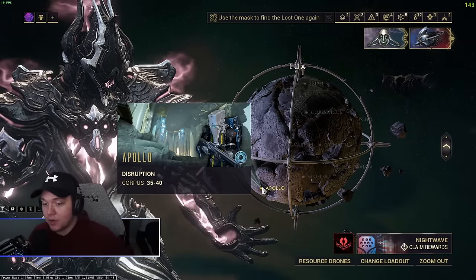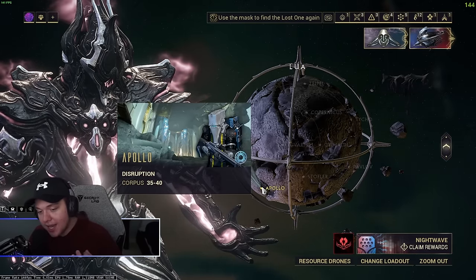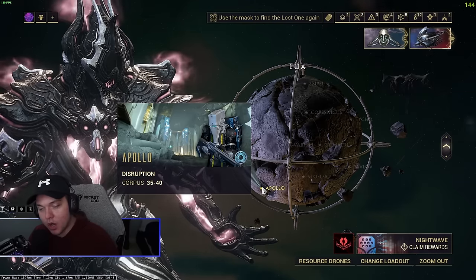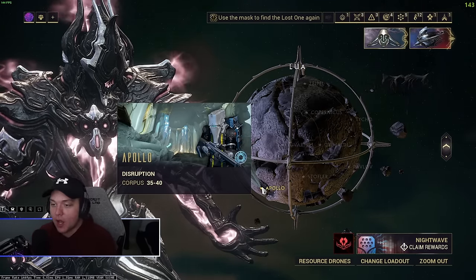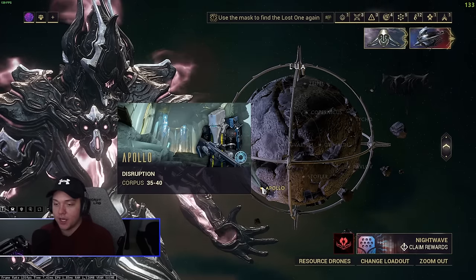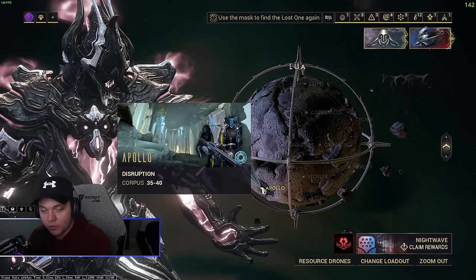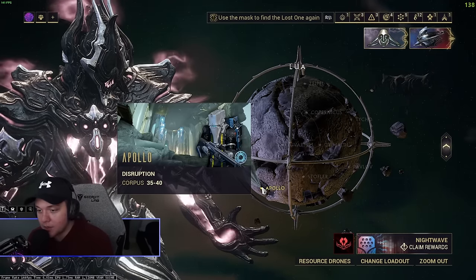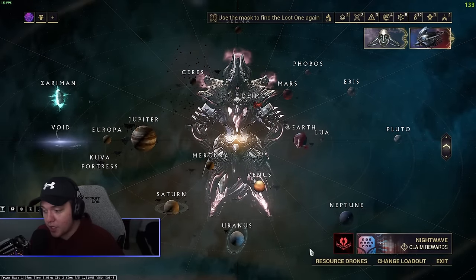For B rotation, I typically let the first two conduits die and then defend the last two. By the time I finish defending the last two, the first two have blown up and I get a guaranteed B rotation. That's where I'd be farming, though there are plenty of other nodes you can use.